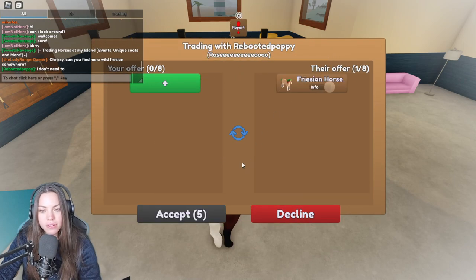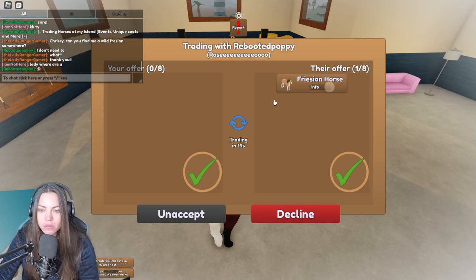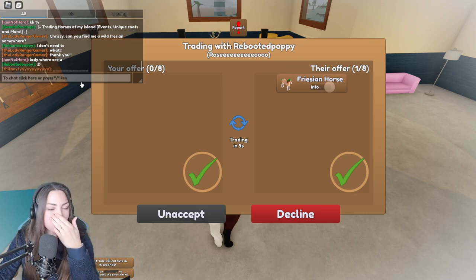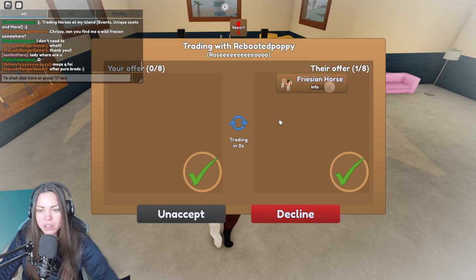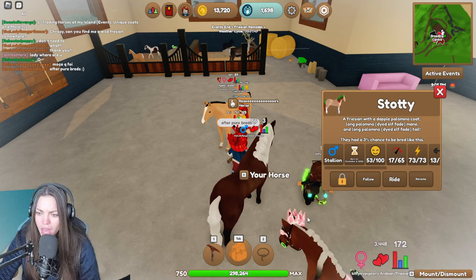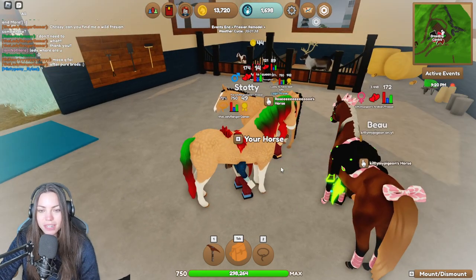Wait, you can trade while you're on the horse now? What?! Thank you, that's so kind. It's got cool hair. What sort of horse is this, guys? Is it purebred? I just need purebreds. It's purebred! It's got an elf thing. Oh my gosh — Soto, Sotty, Stotty — that's a cute name. How do you say this name? Thank you so much!